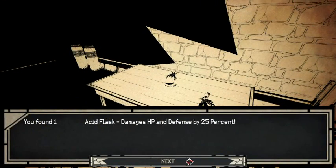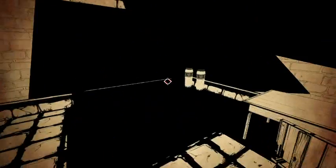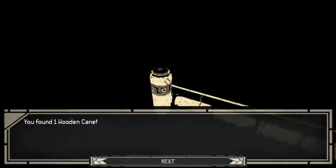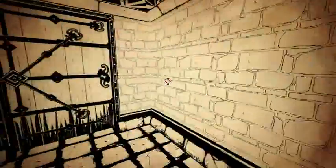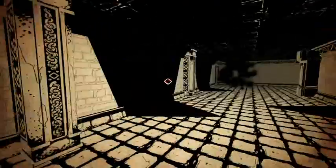Ooh, acid flask. Percentage of damage — I like that. Percentage of total hit points. I love that. Other boots. Wooden cane. Okay, we're out in this hall.